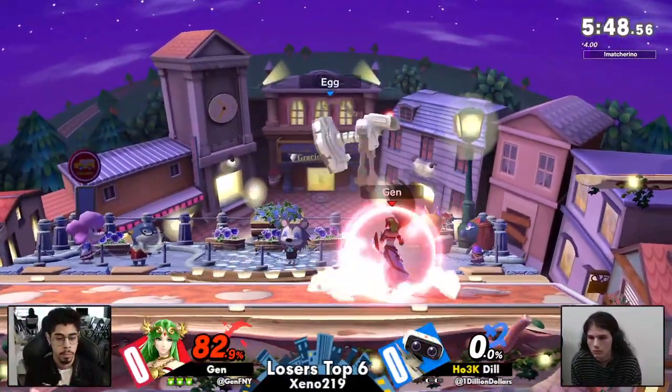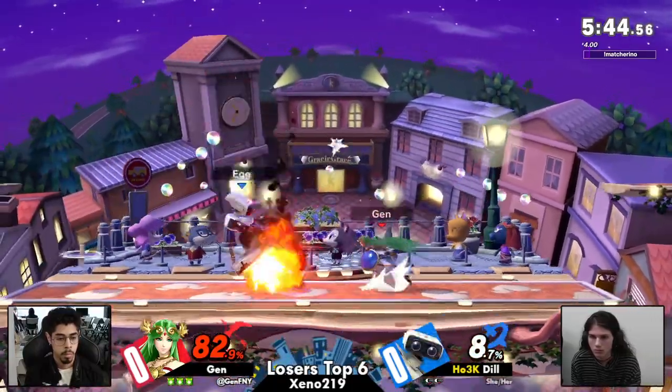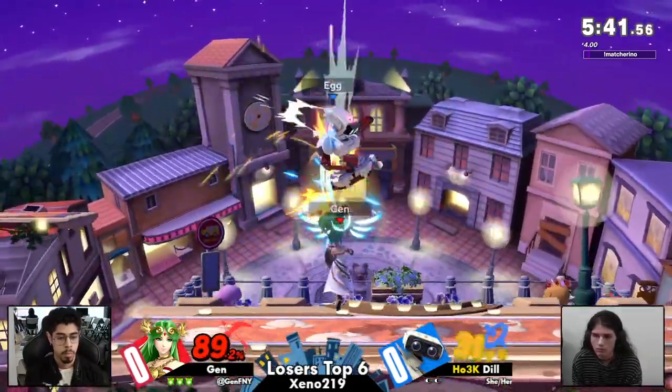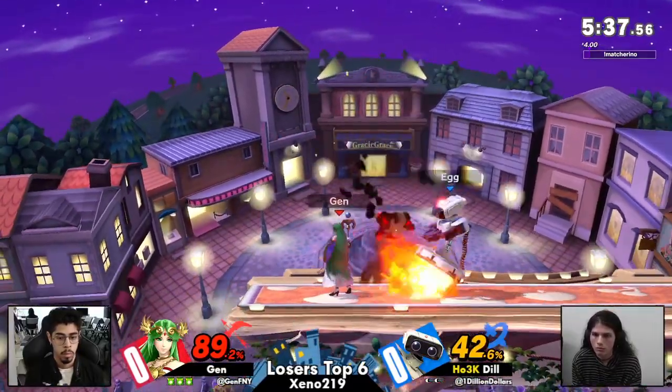Instant back air from that down tilt. Jen now in control of the gyro, not going to be letting Dil do too much with it. Tried to get a few combos going, but sometimes you're just trying to freestyle.